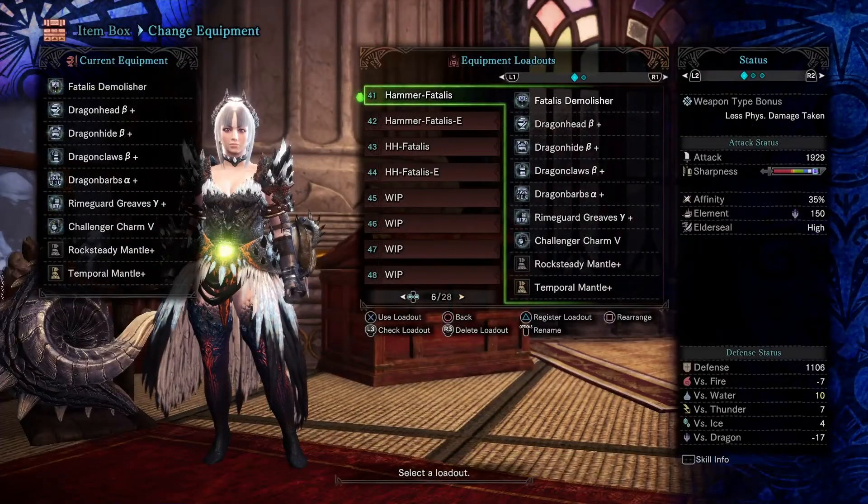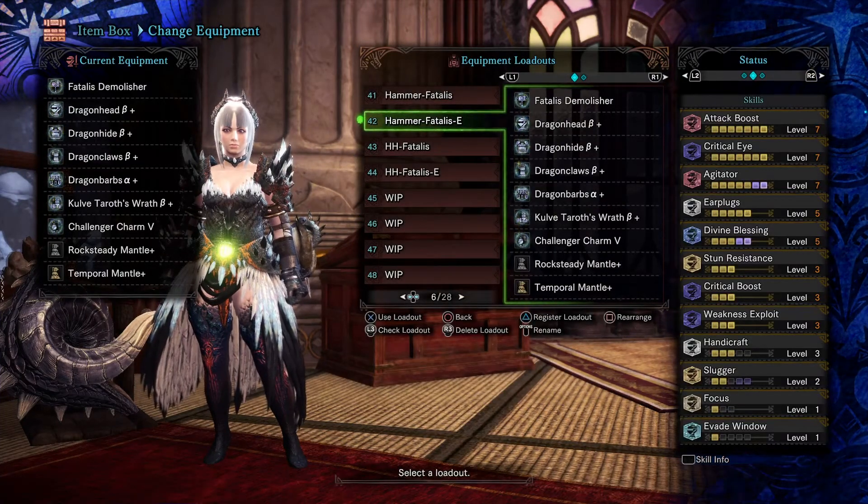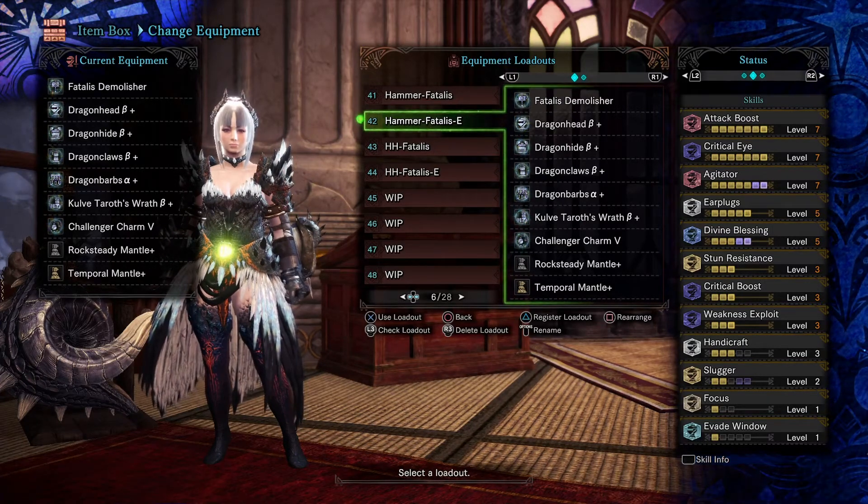On to my next hammer build — the one with earplugs. This is one of my favorite hammer builds because it's literally just going unga bunga without worrying about getting roared. Sometimes you get roared at the worst moment — like when you're almost dead, there's another monster, it roars you, and the main monster is about to hit you. That really sucks. It's happened to me a few times, so earplugs is the way to go.